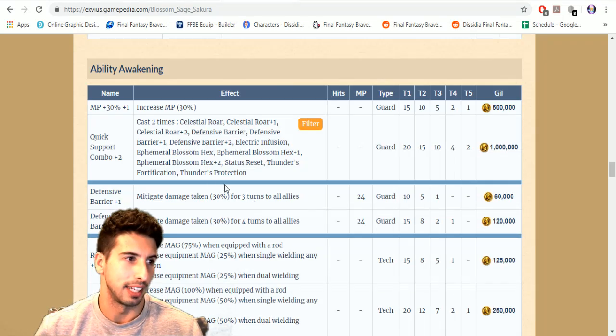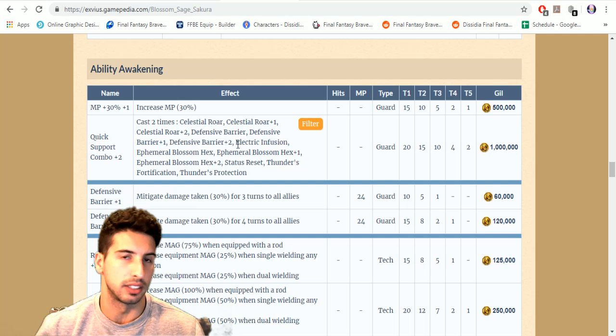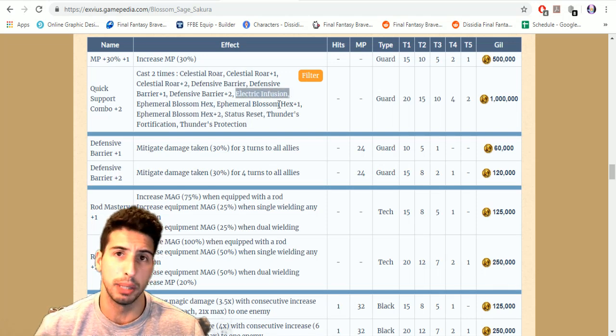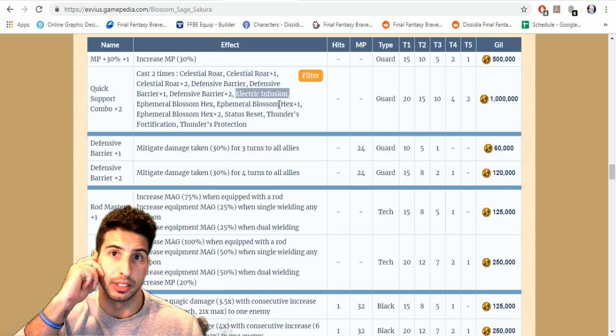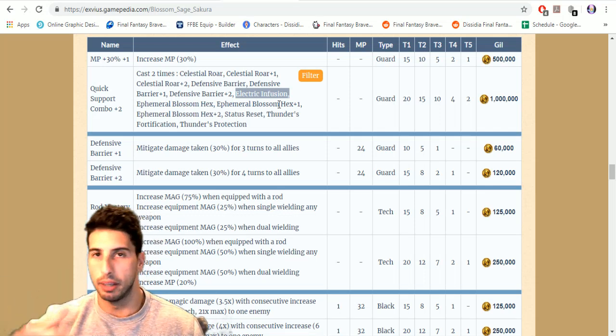With Quick Combo you can double cast things like Celestial Roar plus one, and Electric Infusion — giving lightning element to physical attacks. So on turn one you can double cast that, putting lightning element on both swords for two characters. That's really really nice.